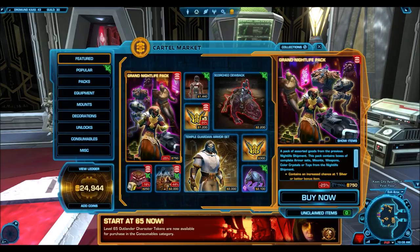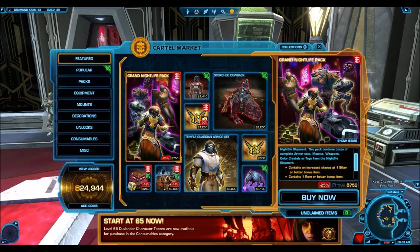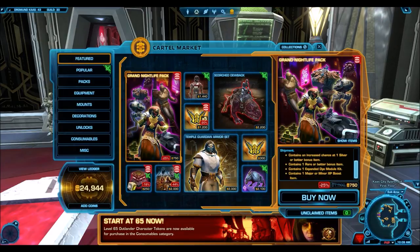Looking at the actual description, it contains assorted goods from previous Nightlife shipments. There were only two previous Nightlife shipments: the Star Cluster Nightlife pack and the Club Vertica Nightlife pack, which do contain some really nice stuff. It contains an increased chance at one silver or better bonus item, and it contains one rare or better bonus item — which just means it's going to be some bronze item, with a small chance at maybe getting something better.